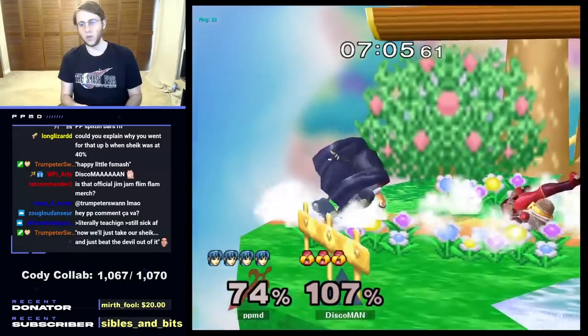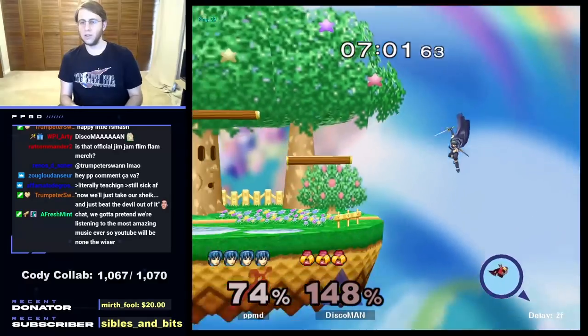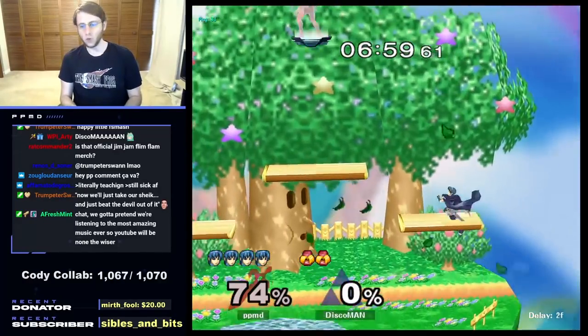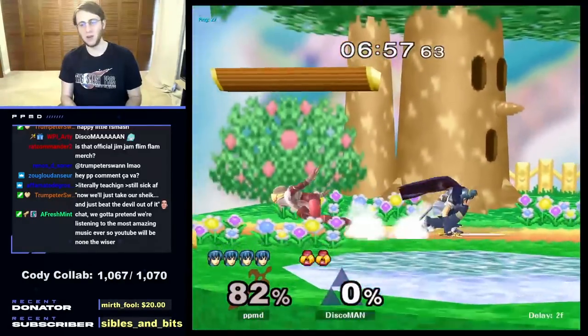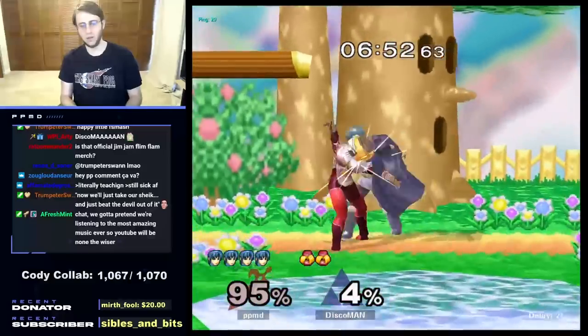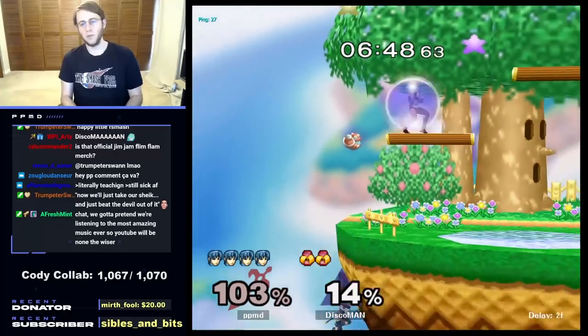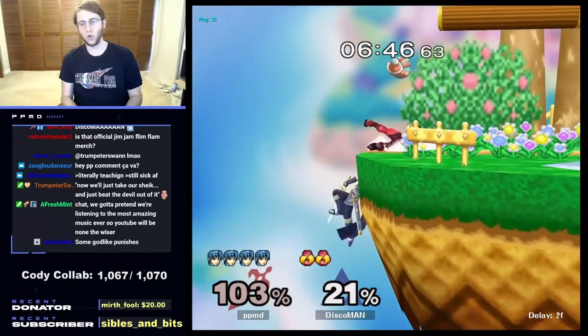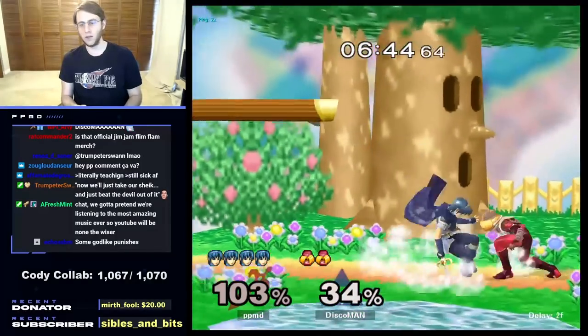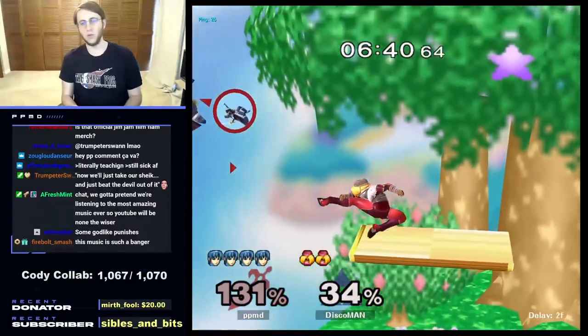Sheik is not doing a lot of grabs like we were calling out before, so that's good for us. We're able to just hold our shield — Marth's shield is normally not able to protect him very well. We're calling out these cross-ups. Sheik is going for a lot of overshoot, so we're going to punish that. We have to watch out for down tilt — Sheik is going to contort her body in a certain way. Almost got my down tilt out in time, but nothing to worry about.